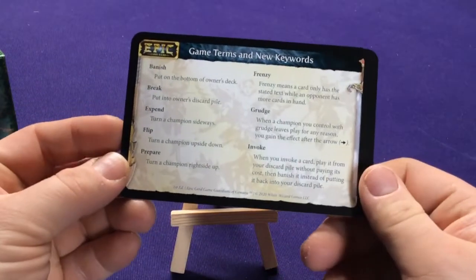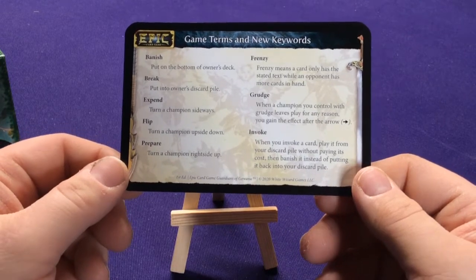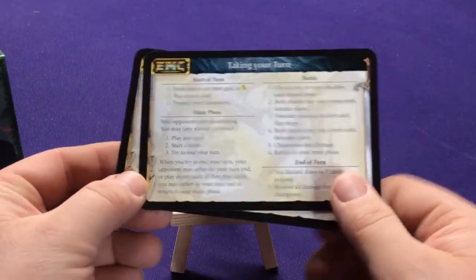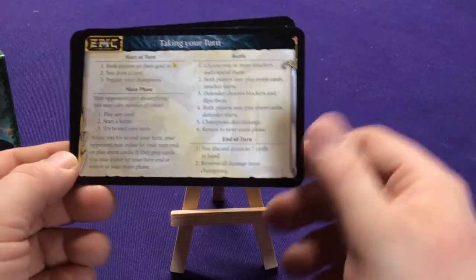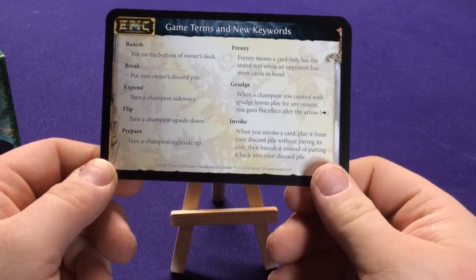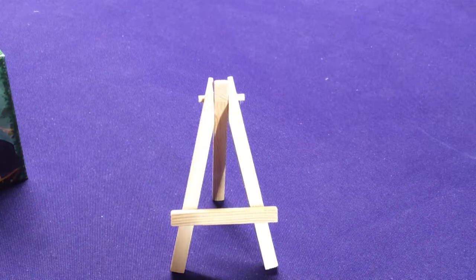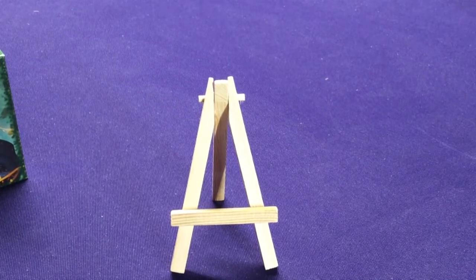I'm really happy they included these game term cards. This is what I think all games need to start including when they have terms like this — big cards that explain things quickly. There's one for each player, which is kind of neat. The only problem is this covers some of the new keywords and basic terms, not every single one. I would have almost preferred four cards with just the keywords on them. And then we're going to have a turn tracker to keep track of who's first player, plus one and plus two counters.